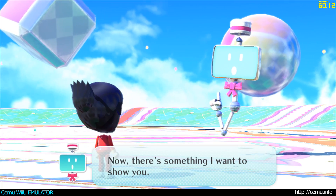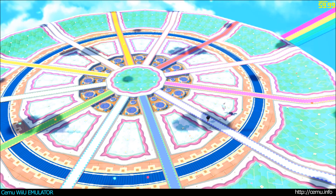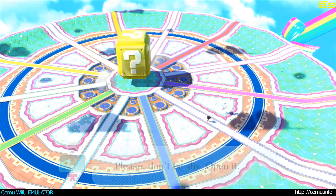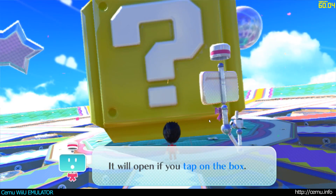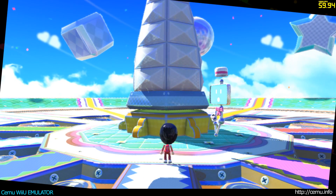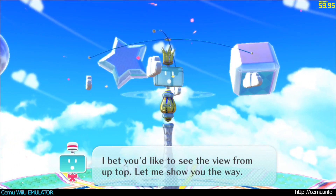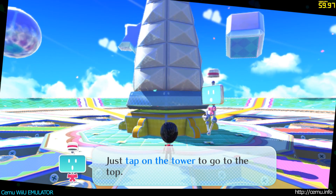Now, there's something I want to show you. Here you go. Presto. Please, don't be shy. Open it. It will open if you tap on the box. It's the symbol of Nintendo Land, the central tower. I bet you'd like to see the view from up top. Let me show you the way. Just tap on the tower to go to the top.